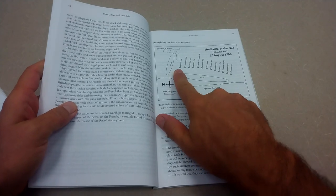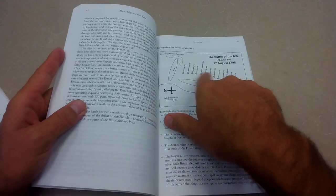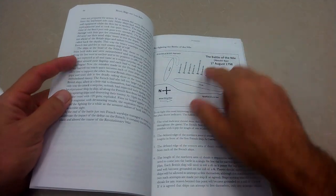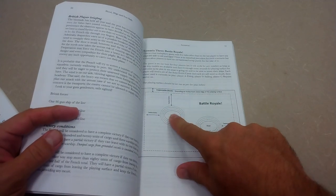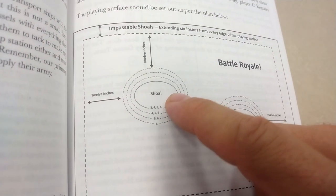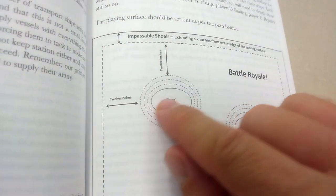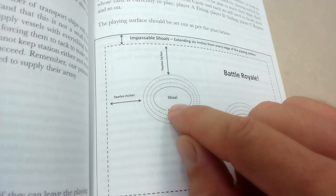Blood Bilge and Iron Balls does include scenarios — for instance, the Battle of the Nile with around 13 ships, though those ships start at anchor which helps. That's a four-hour affair at minimum, probably good for a convention game with three ships per player. I really like how Blood Bilge and Iron Balls handles islands and shoals: the surface expression of the island extends out one inch per danger rating, so if you sail within one, two, or three inches you subtract from your grounding roll — shoals can extend out an additional three inches.